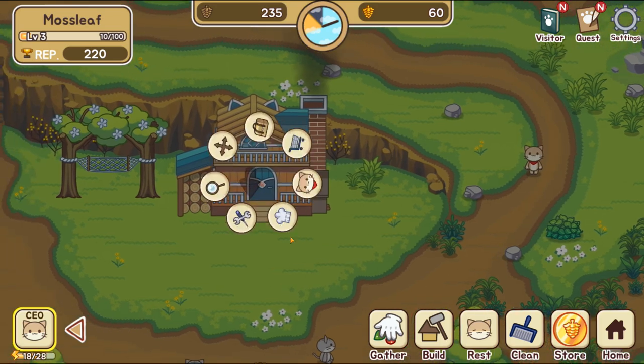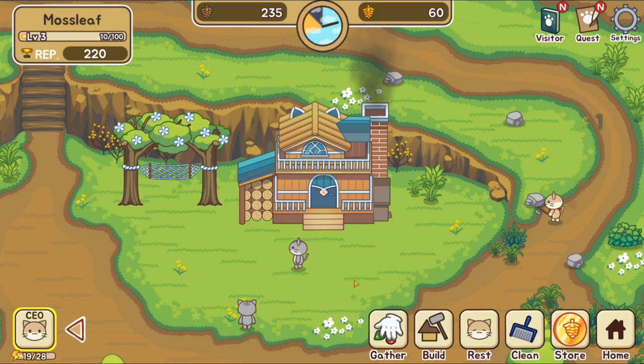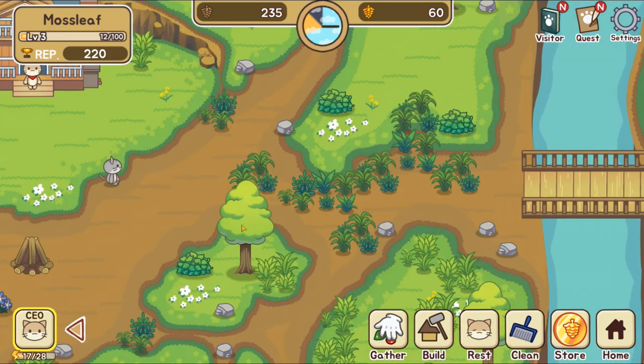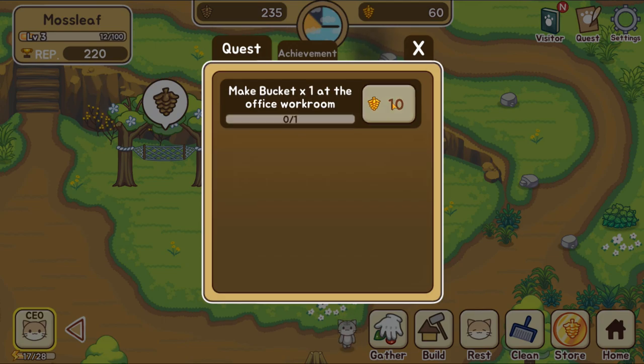That's so much lumber — maybe that's enough for what we need. I think I need like two more lumber, so let's make two more. I can't wait to make a little field, because then we could have food, and if we have food I might have enough energy to keep our little CEO up and going. Look at everything, it's so cute!